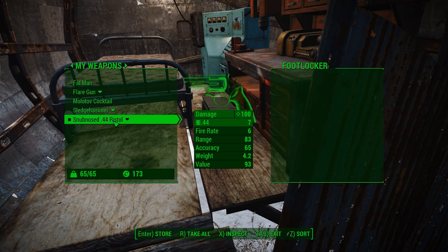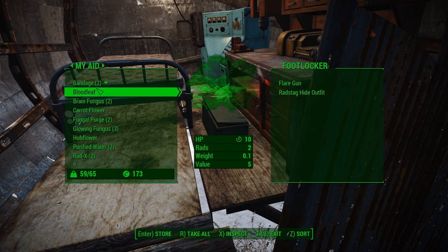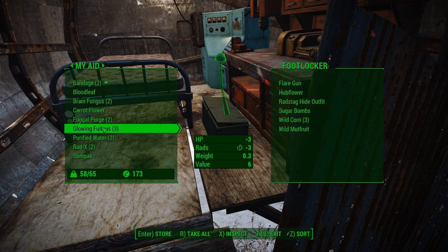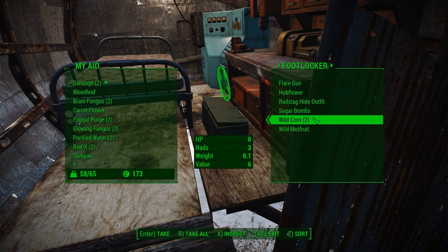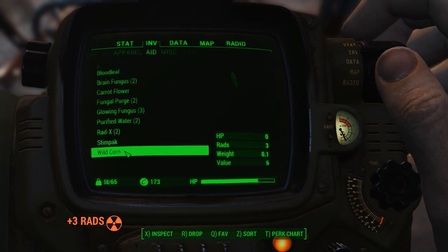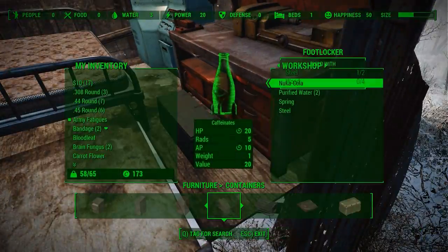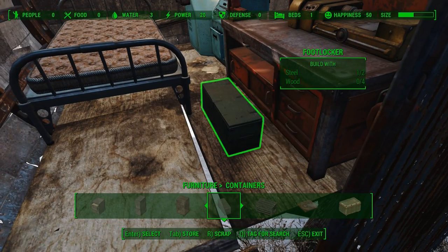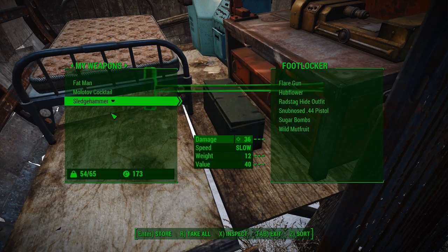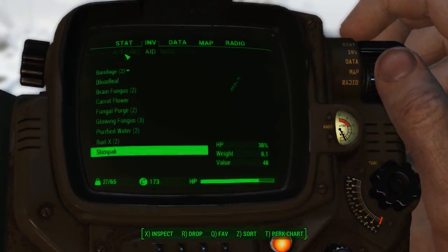Now we're going to go ahead and throw in the flare gun, my radstag outfit, and probably all of our food for now. Actually, I'm going to eat wild corn because we have Fungal Purge anyway — wild corn will take care of that. Ate one too many, but that's okay. I think I want to drop the snub-nose too. I just don't think it's going to be enough. You know what? No, let's be smart about it.